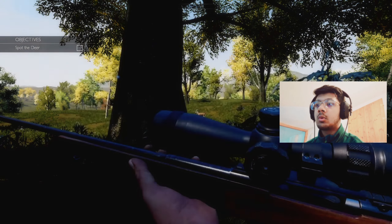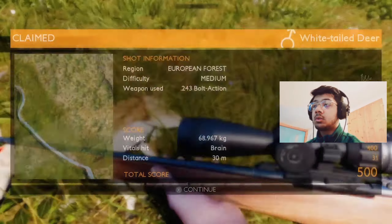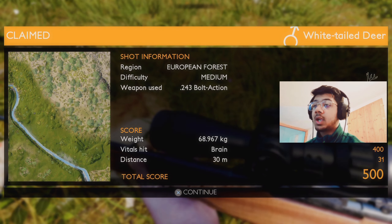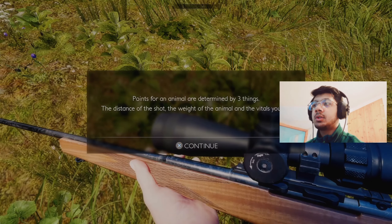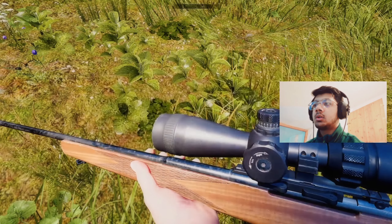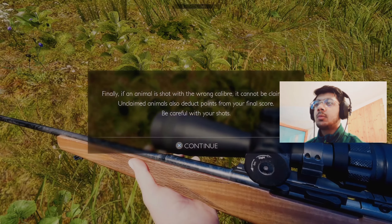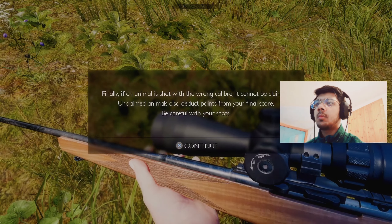The final part is the shot. Now that you're in a good position, shoot the animal. Clean animal. European forest. Difficulty, allowing a weapon: US243 bolt action. Headshot. Weighs 68 kg. Points for the reward are determined by three things: the distance of the shot, the weight of the animal, and the vitality unit. Hitting the heart earns you a lot of points, but it's a risky shot. Hitting the brain brings it to an end. Finally, if an animal is shot with the wrong caliber, it cannot be claimed.